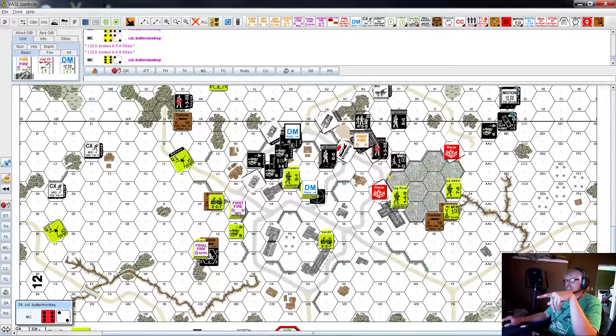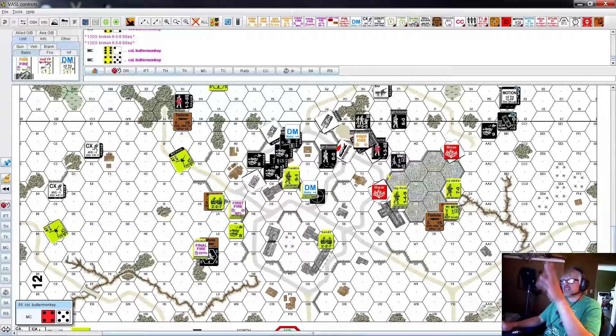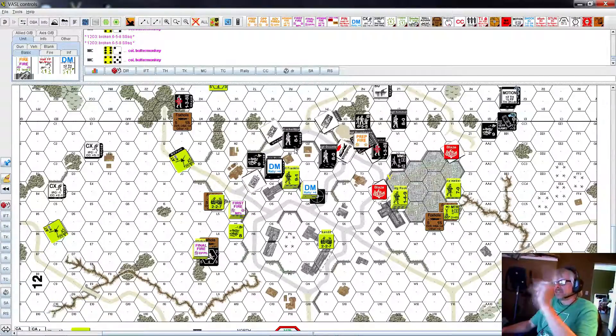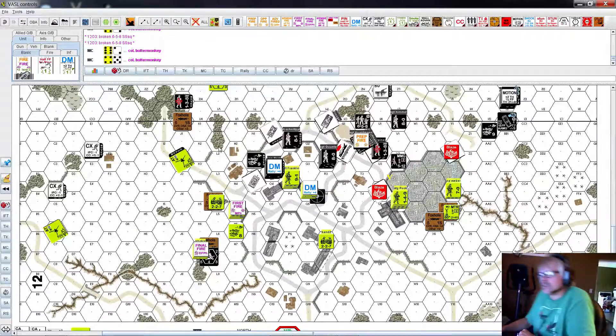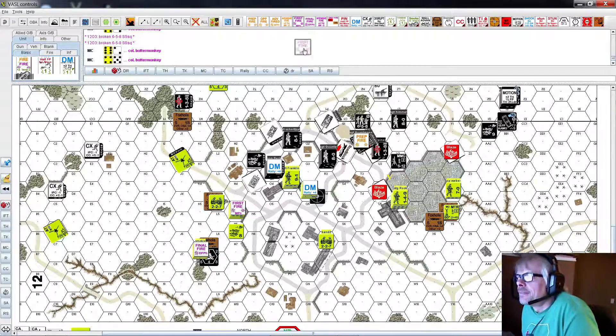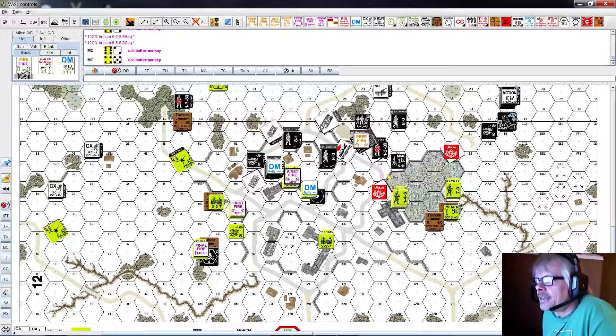Now they have to make a leader loss morale check. He just made it. If their morale is less than the leader's - I just got corrected on that, thank you very much, my Calgary friend. That was nasty. First fire - that did not pan out well. I should have shot in there and tried to disrupt him - that was my error.